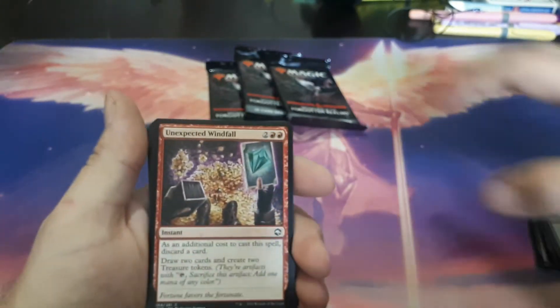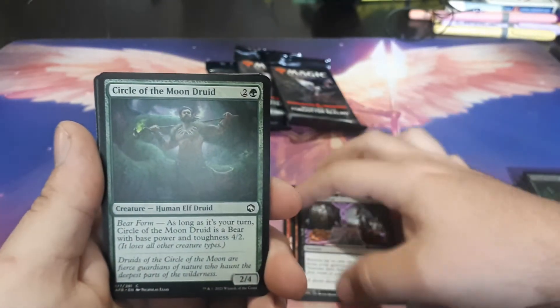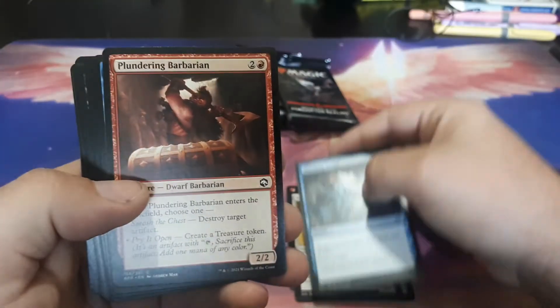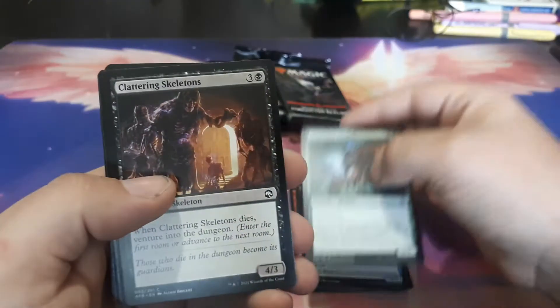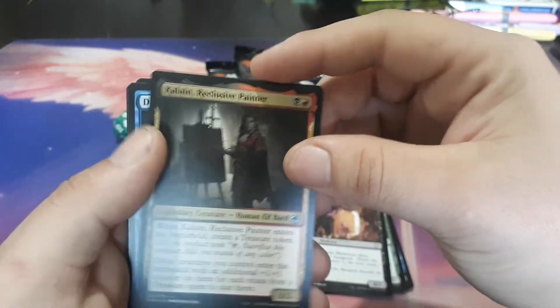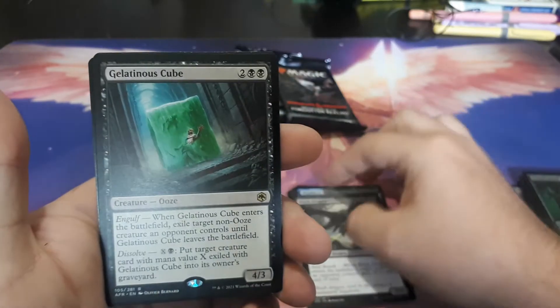We'll set these aside. We have Unexpected Windfall. Dragon's Fire. Fate's Reversal. Circle of Moon Druid. Dwarf Hold Champion. Shocking Grasp. Plundering Barbarian. Jenny Windseer. Underdark Basilisk. Clattering Skeletons. Kalain, Reclusive Painter. Displacer Beast. Black Dragon. Gelatinous Cube. A Forest. And the Tomb of Annihilation — it has a backside.